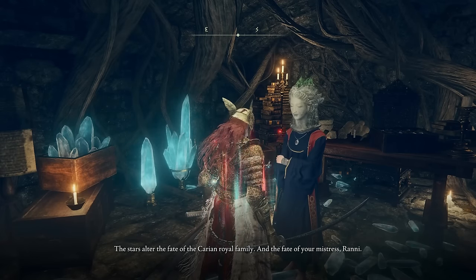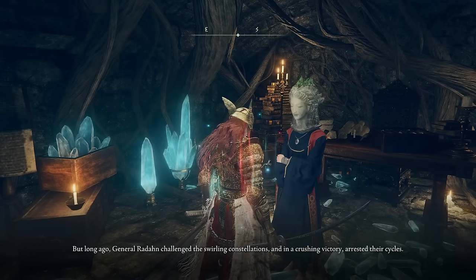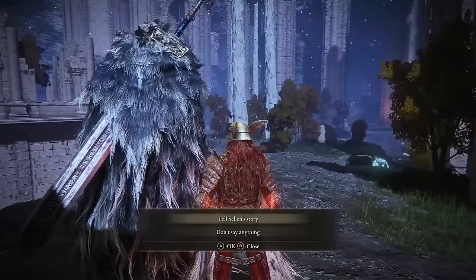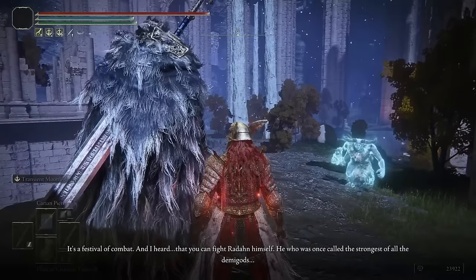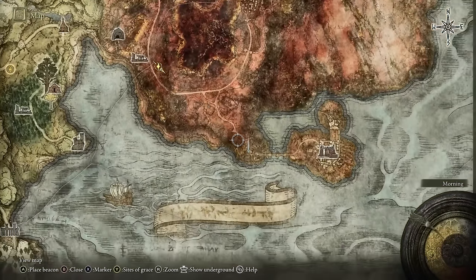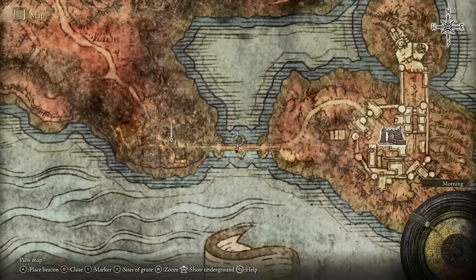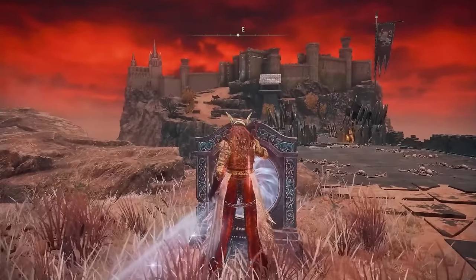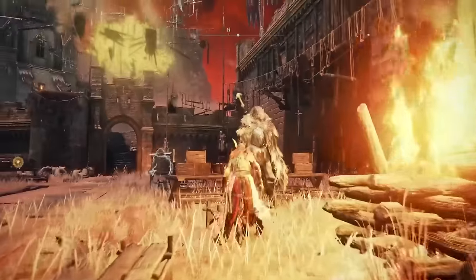Selen will tell you that the stars are affecting fate and you need to kill Radahn. Before starting the fight, go back to the underground Siofra River and speak to Blyde, telling him the story you got from Selen. He'll tell you where to go fight Radahn. The fight takes place in Caelid, to the right of Limgrave — go to this location on the map just before the red main castle on the right. The teleporter there should be active and will take you straight to the castle.